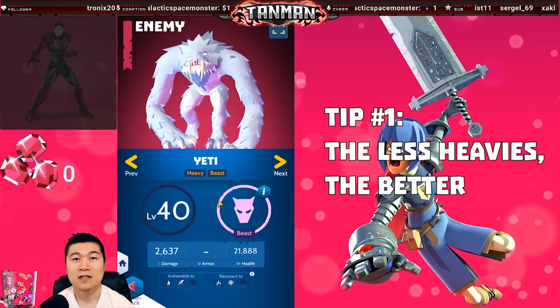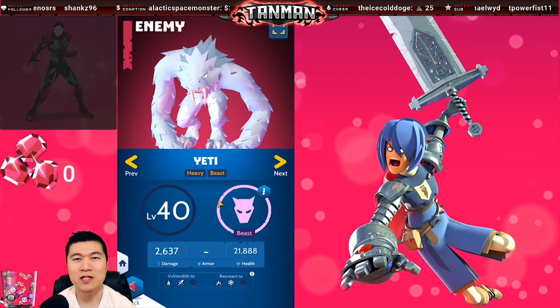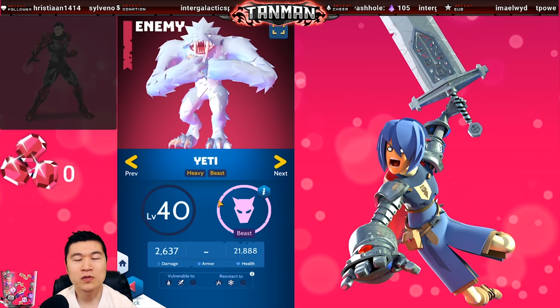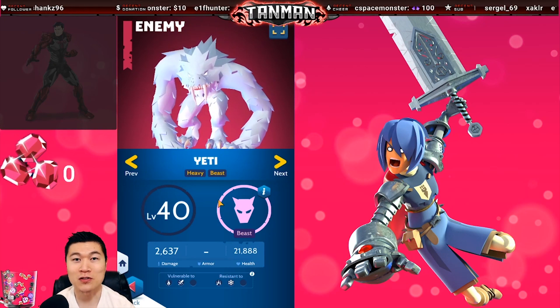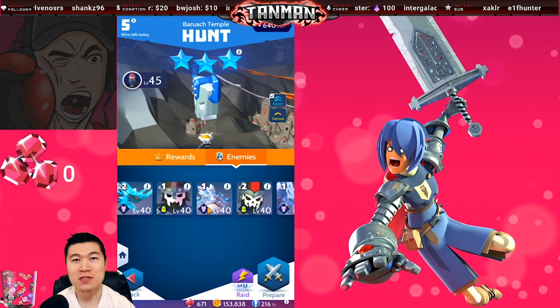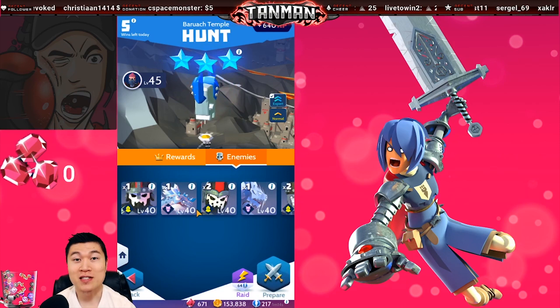Tip number 1: the less heavies, the better. All hunts have various enemy compositions, and some are definitely harder than others. You need to complete these hunts as fast as possible, and enemies with large health pools are going to slow you down. It's worth it to manually play the encounter a few times to see all the different enemy compositions. Once you pick out the weakest lineup, it's time to strike.